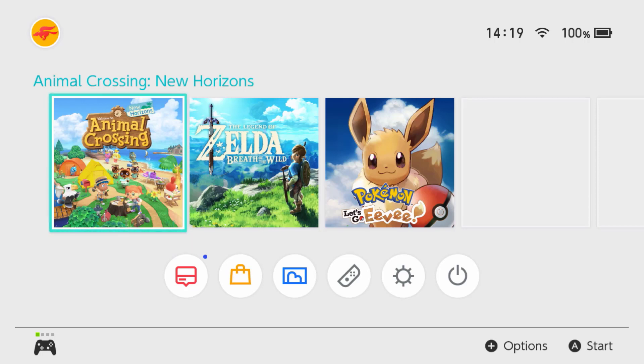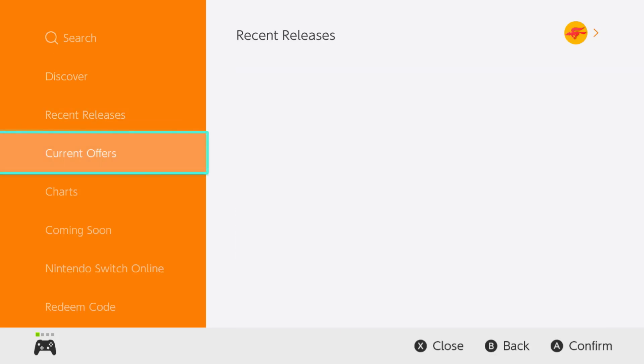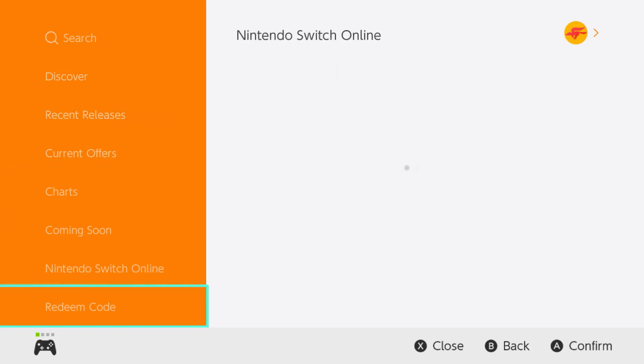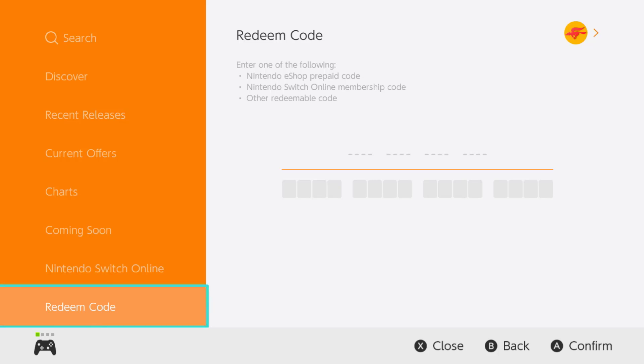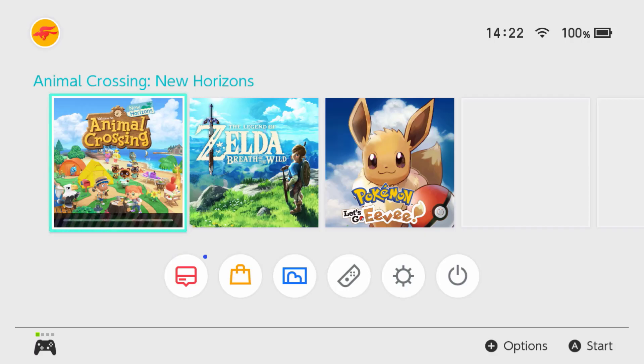Now it's time to link your Switch with your Nintendo account. Power up your Switch and go to the eShop at the bottom of the home screen. Log into your account and go to Redeem a Code at the bottom right corner of the eShop menu. Now you can enter your 16-digit code that you received from your Pocket Camp game.